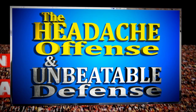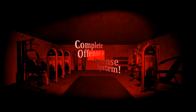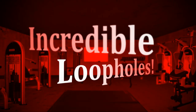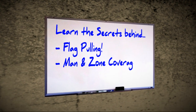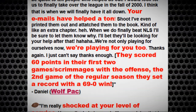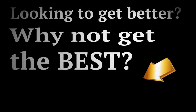The Headache Offense and Unbeatable Defense does all of this for you. Just go to flagfootballplays.com and click on Headache Offense. Not only will you get a complete offense and defensive system that will work for whatever type of league you're in, but you'll also get some very unique pass patterns that are impossible to cover and some incredible loopholes that will instantly give your team an enormous advantage against the opposition. They work for four and five man teams and youth leagues as well. You'll also learn the secrets behind pulling flags, playing man and zone coverage, rushing the passer, and just about everything else you need to become a successful flag football team. Plus, you'll get personal help to make sure you get the best offense and defense possible for your league. Be sure to check out the testimonials — they are incredible. And of course, you'll get a ton of plays. So if you're looking to get better, why not get the best? Just click the link on your screen. You won't be disappointed.